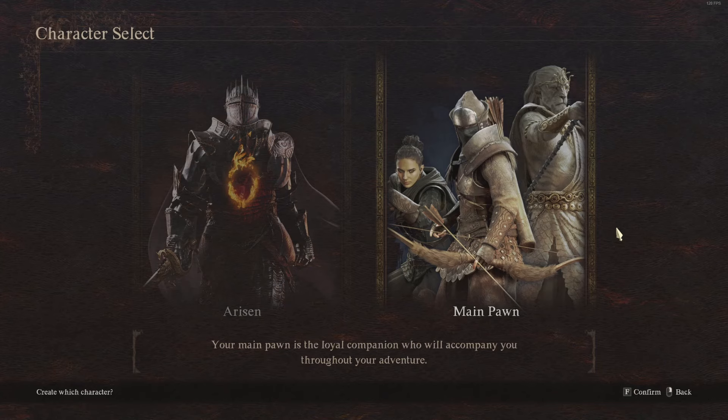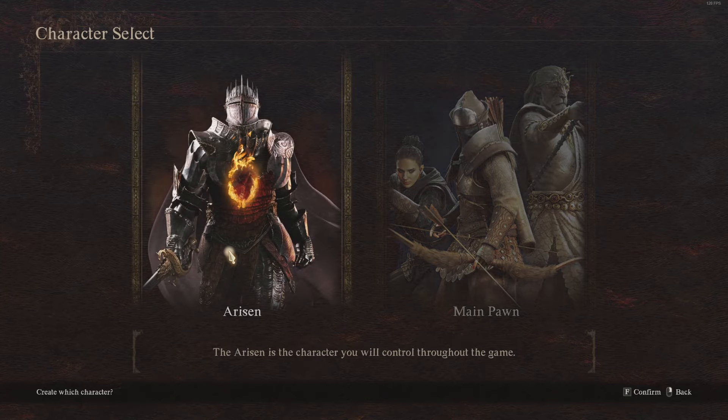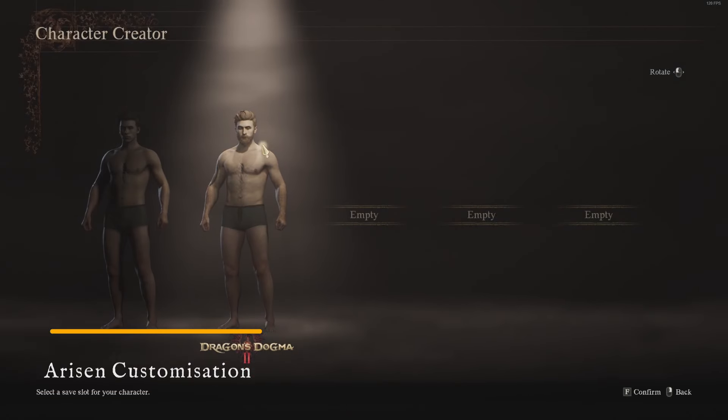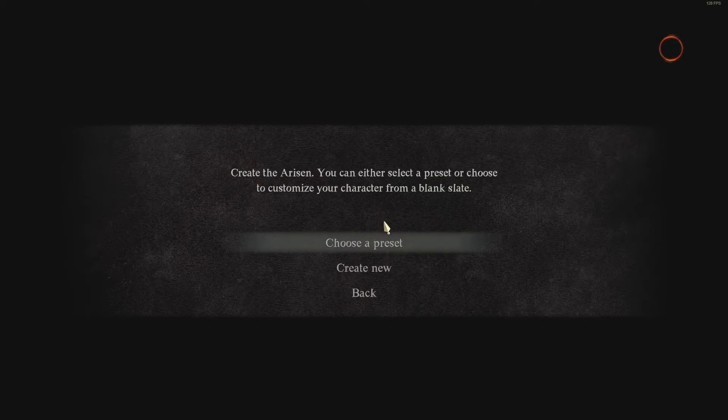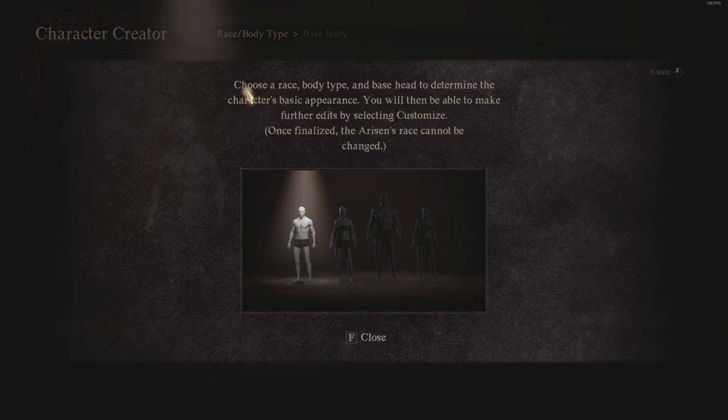So you want to make them look pretty cool and give them some good stats as well. If we go ahead and select Arisen first, we go in and this is going to be our main one. Going into an empty slot and clicking confirm, you can see that you can choose a preset or create a new one. It says here you can choose a race, body type, and base head to determine the character's basic appearance, and you'll then be able to make further edits by selecting customize.